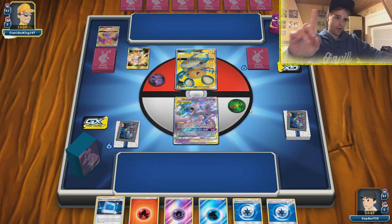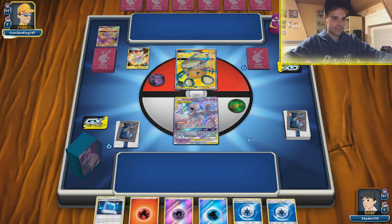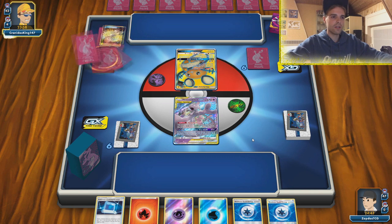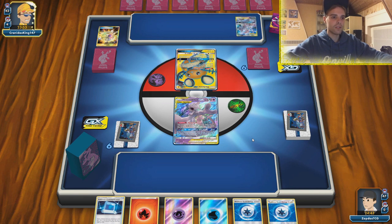Oh, Treasures! I'm wrong - this is Mewtwo. I was so wrong! Acrobike - okay, it is the Mewtwo list. Mewtwo versus Mewtwo - one with Shedinja and maybe the other one without. I see Treasure, so this is gonna be a Mewtwo mirror. We have the Weakness Guard energy, so you don't have to care about the weakness. This Full Art is just so amazing, it's the one from the Tins.